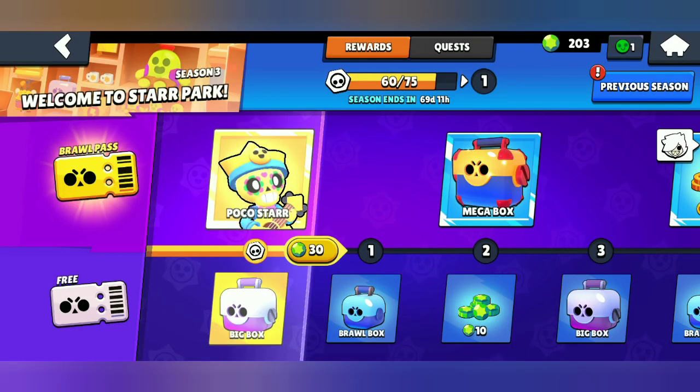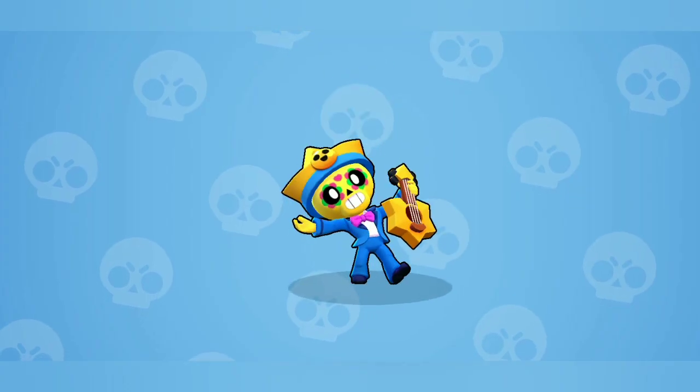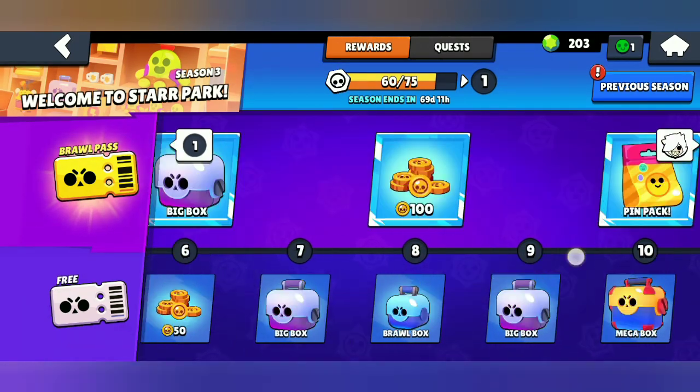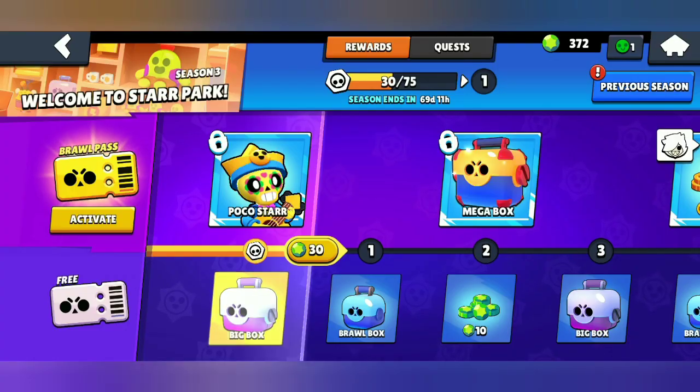We have unlocked our Brawl Pass with a cool animation! We'll now be unlocking the new skin, which is the Poco Star skin — it's really very cool. We'll also be collecting a lot of rewards now that the Brawl Pass has been activated. I hope you'll all be completing your quests and collecting all the rewards till the 70th tier.